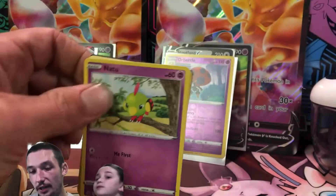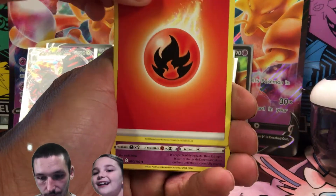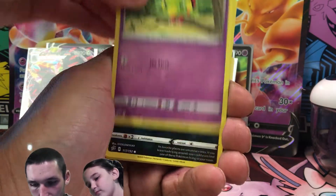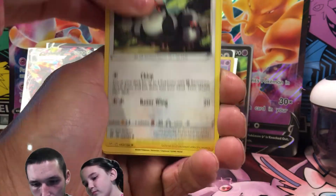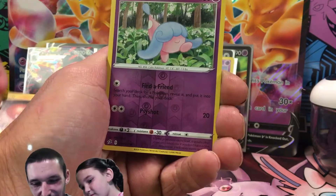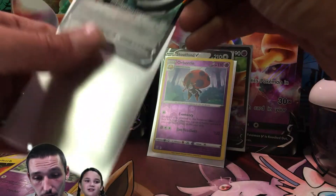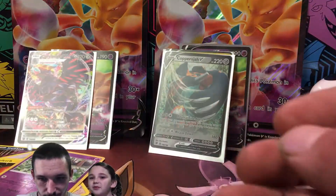We've got a Rebel Clash here. Rebel Clash has been very, very good to us lately, so I cannot complain with any of my Rebel Clash pulls as of late. We've got a Fire Energy, Dracaloke, Bronzong, Milo, Natu, Trubbish, Piddov, Hello Papa Tile, Voltorb, Hatena Reverse, and a Copperajah V. Very nice, man. These pulls are fantastic. I cannot complain literally. I have one more Alakazam V-Box, but I'm trying to save that for either a giveaway or a later date.